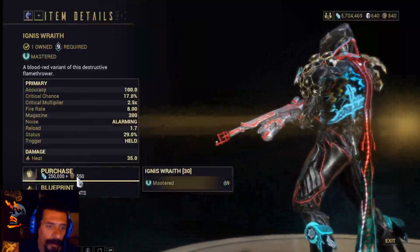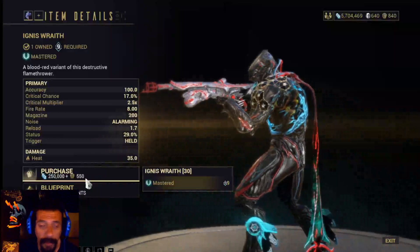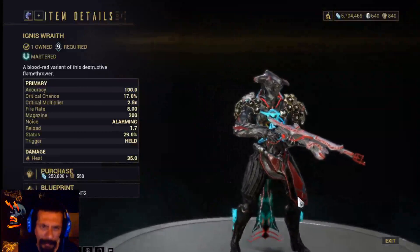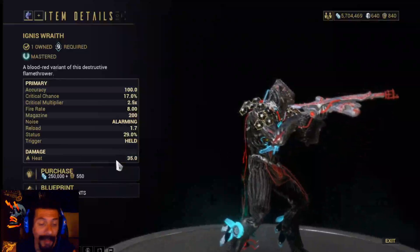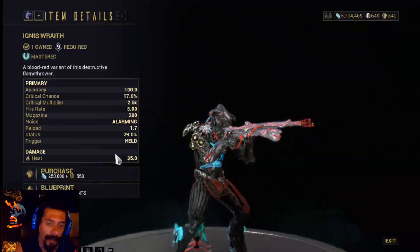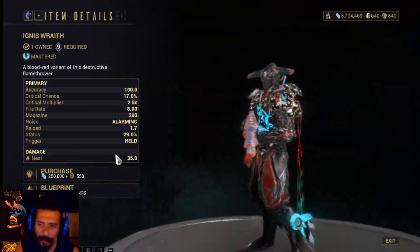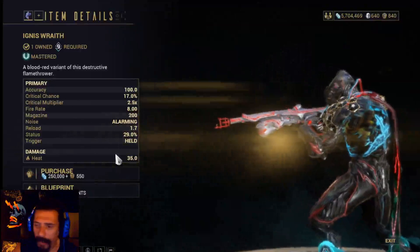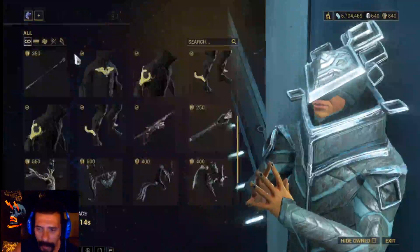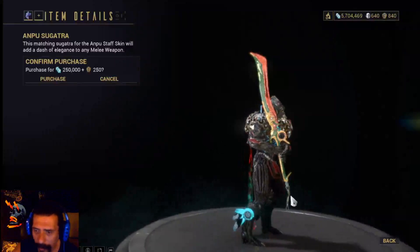You can buy the Ignis Wraith for 250,000 credits and 550 ducats. Please, if you are mastery rank 9, buy this — it's a time-saving weapon. You just burn everybody! This is the weapon I always use, and I'm proving that you can do all game with just the Ignis Wraith, some cool weapons, the Loki, the Parasite, and your own pistol. That's what we prove on the channel — this game is really easy, just buy a few things and you can do all of it.